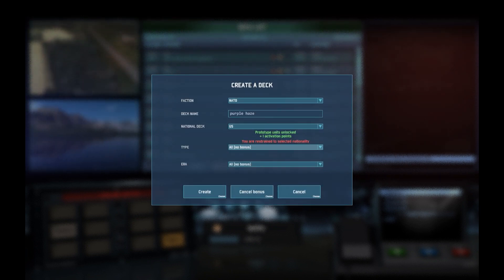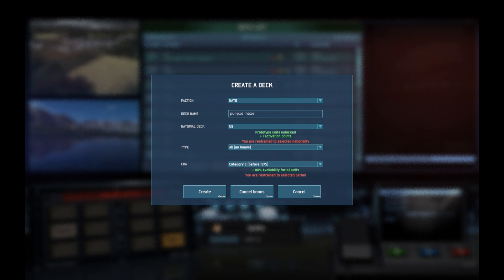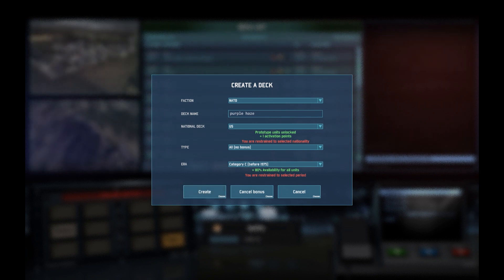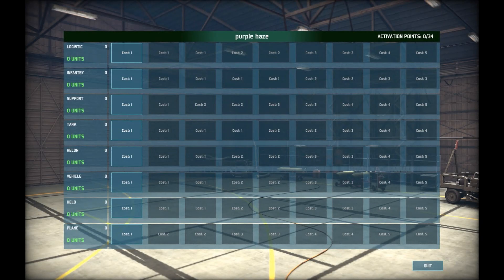The national deck is US. You can put on mechanized if you want because you don't lose that many helicopters, but I'm going for an era bonus of pre-1975. It gives you 80% availability for all units — you really can't go wrong with that. I love having lots of units and this really suits my gameplay style.